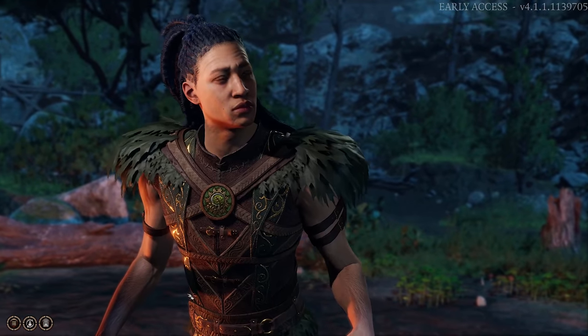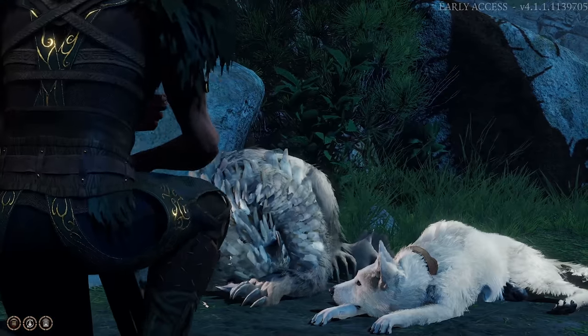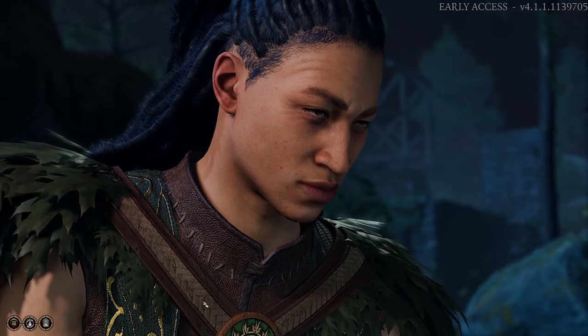Speaking of camp, there are a couple of extra cinematics you'll find there. Definitely check out Scratch and the Owlbear cub — if you can figure out how to get the dog and the owlbear cub into your camp, it's possible. You're going to have a very adorable scene as Baldur's Gate 3 continues to improve its pet simulating skills.